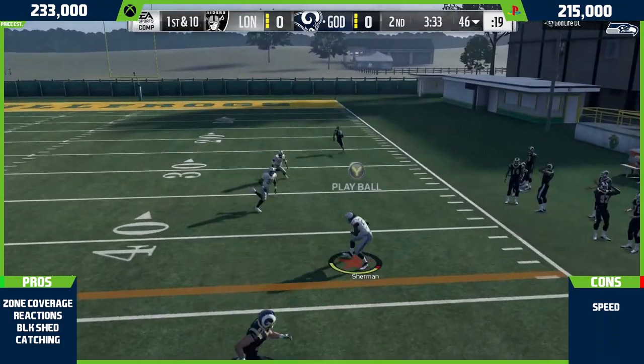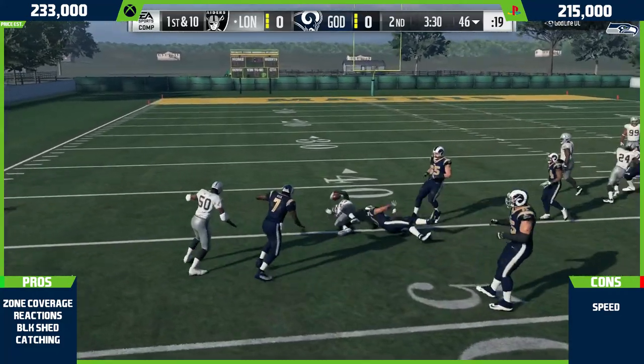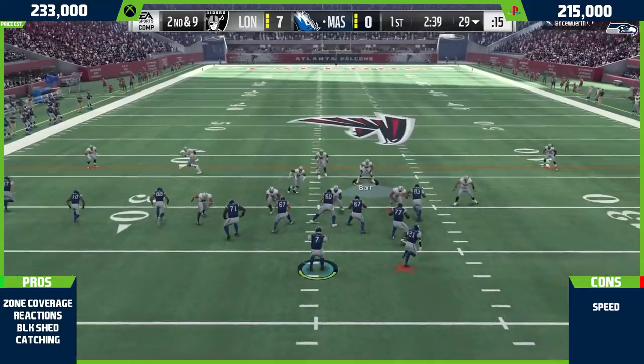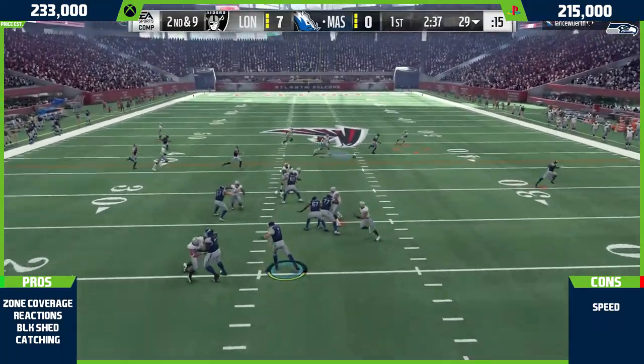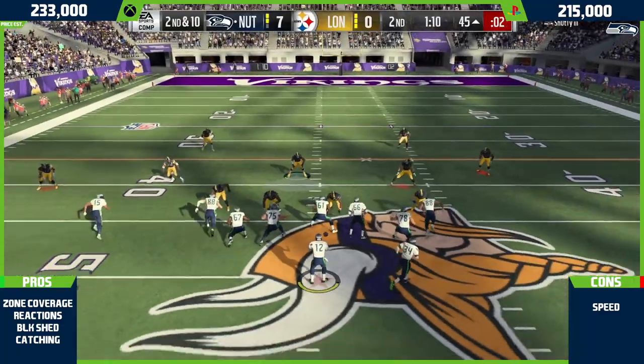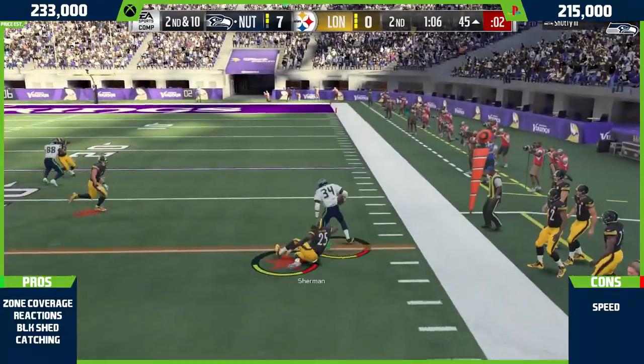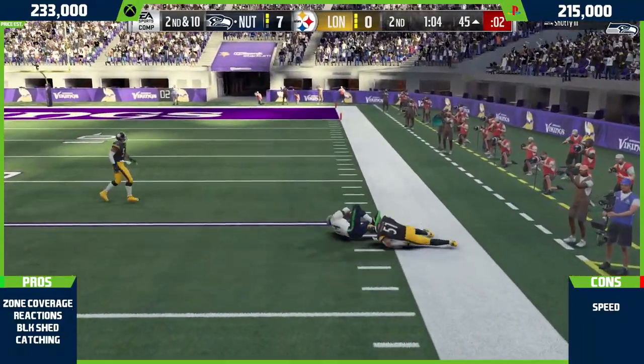Next is block shedding — he actually helps really well in run support. He gets off blocks from receivers really well. He'll get chucked a couple times since he's a corner, but he still has pretty good hit power too, so don't sleep on that. His catching is really good as well — if you throw a ball up to him, he'll probably catch it more often than swat it, which is pretty cool.